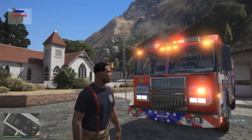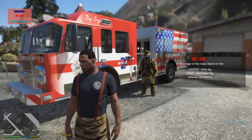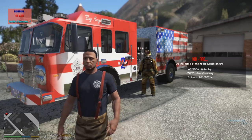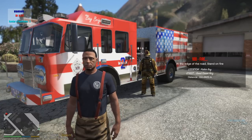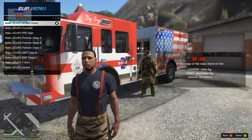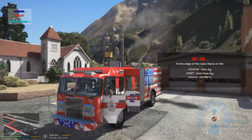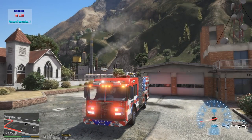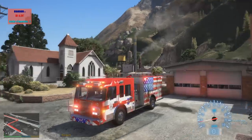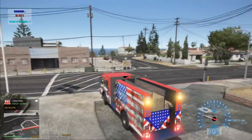Let's go ahead and get this episode started. We're doing a firefighter mod video today — it's been a while since we've done this. Hopefully you guys enjoy. We have a report of a fire at the edge of the road — location Palito Bay Street, Great Ocean Highway. Looks like it's going to be nearby, so let's get going. We'll let dispatch know we are en route.